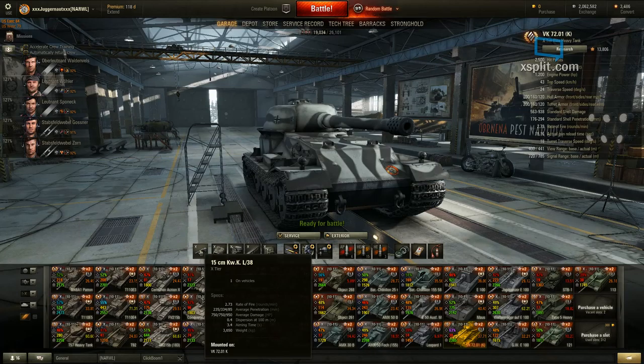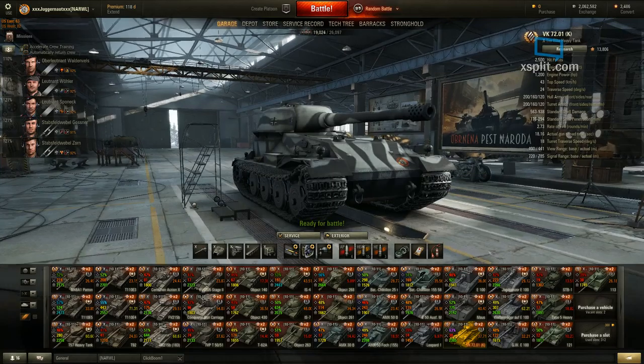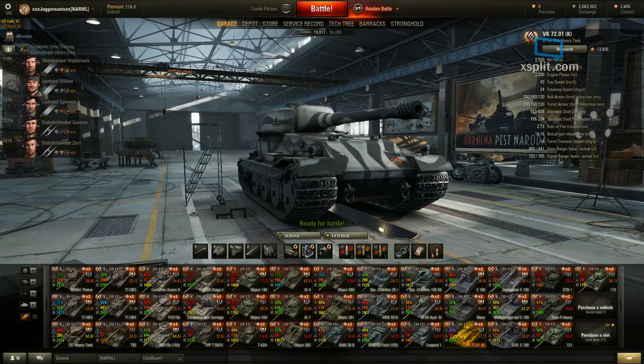I'm going to do this review shooting nothing but gold, and I'll do a follow-up review shooting straight AP standard rounds so you can see the difference. You might be out there calling them a gold slinger, but run it and you'll see why everybody runs straight gold in these tanks — standard rounds just bounce. You can get shots through in the sides and rears if you hit weak spots, but in tier 10 you want those premium rounds so you penetrate when you hit something.